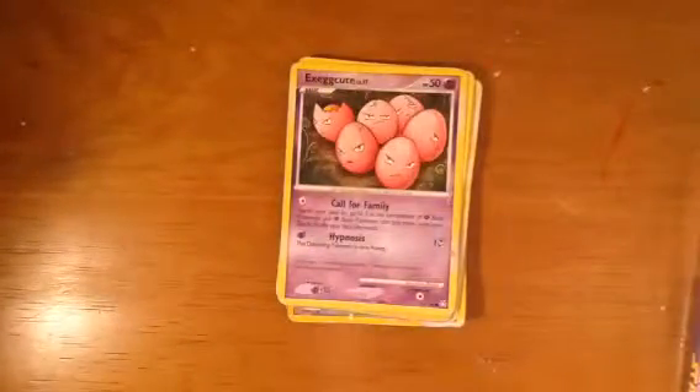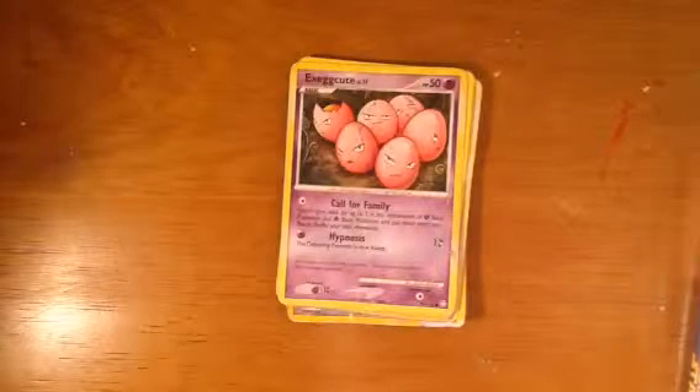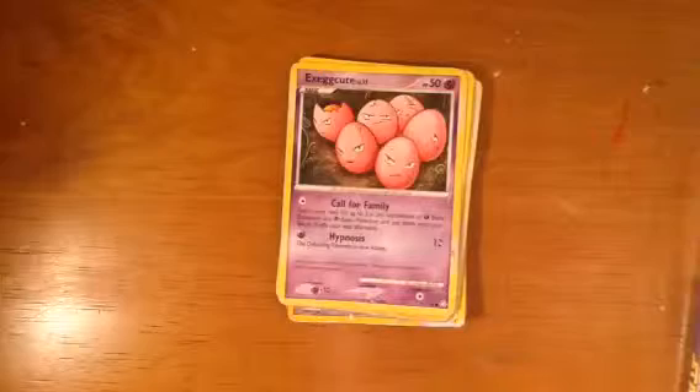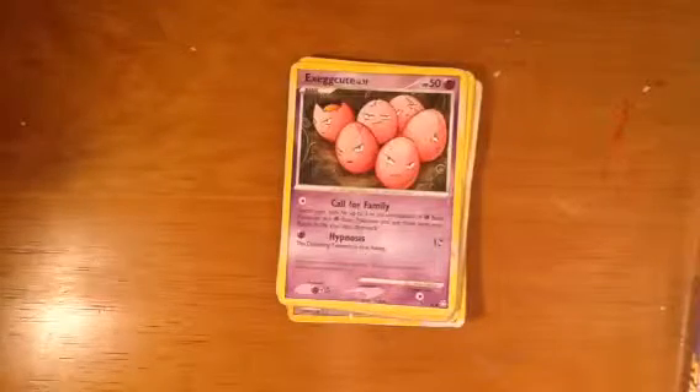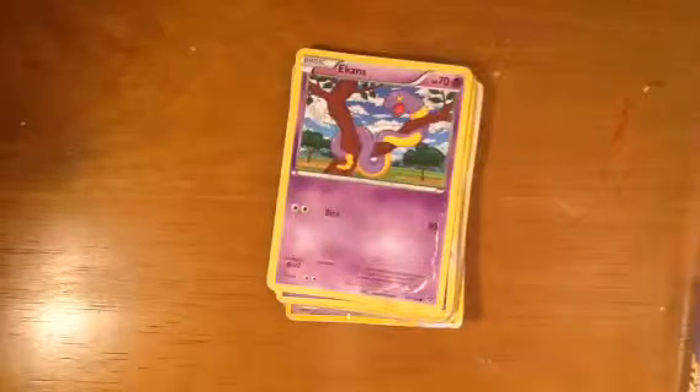This one I can never say correctly — probably the most-used Pokemon I can't pronounce. I say Exeggcute — I think that might be correct. And Ekans — snake backwards. If you don't know that, you'd have to be an idiot.